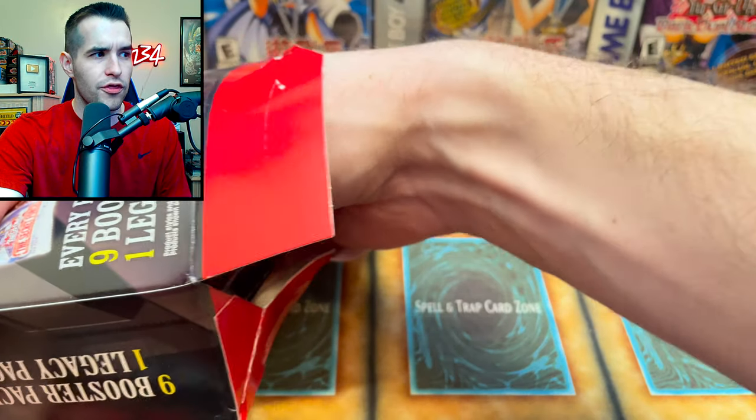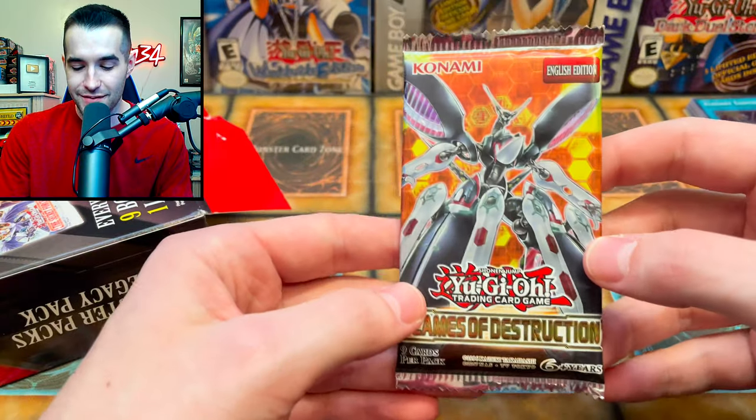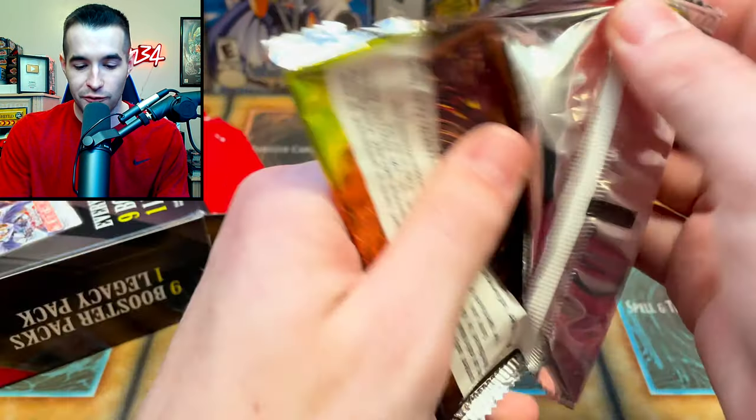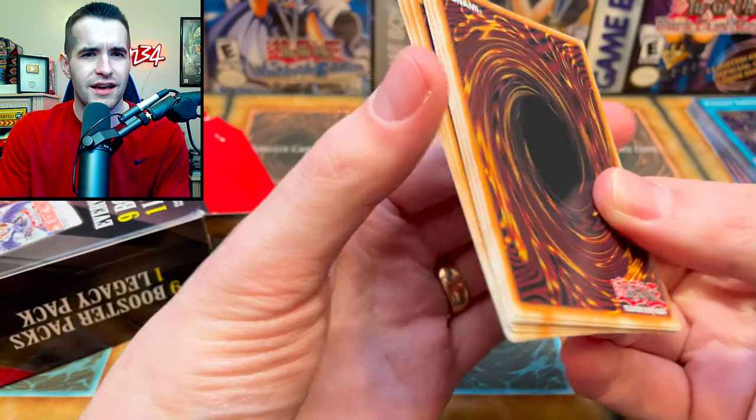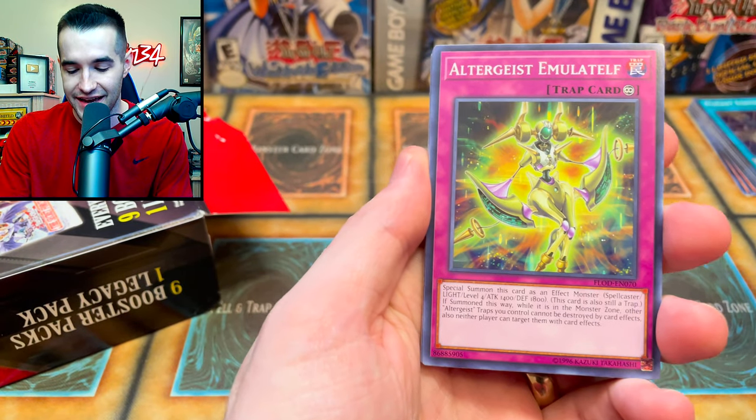Two more packs — wait, three more? How many packs have we opened? This is an error. Flames of Destruction — Ghost Ogre and Imperm! That's what we're looking for. We pulled Imperm out of like one blister or one pack that somebody gave me — that was insane.